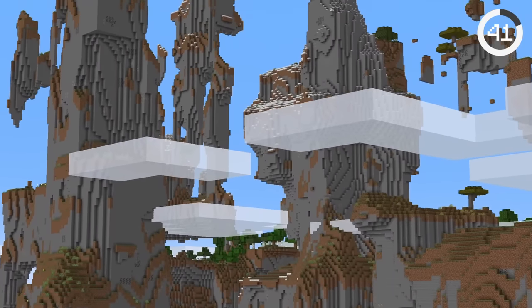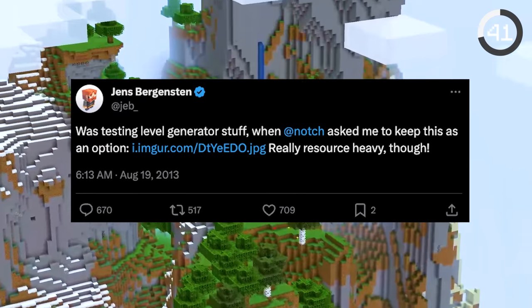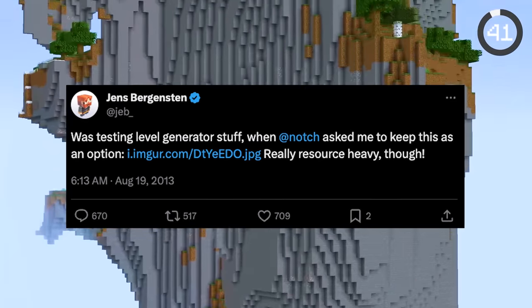The amplified world type in Minecraft creates massive terrain, but most people don't know it was created by accident when Jeb entered incorrect numbers into the world generation code.